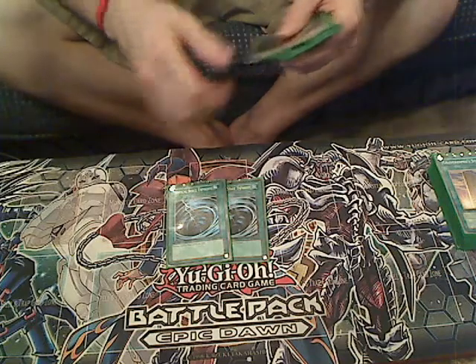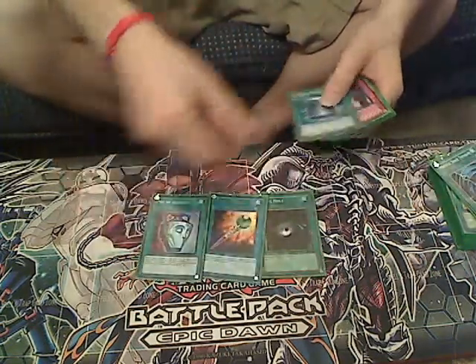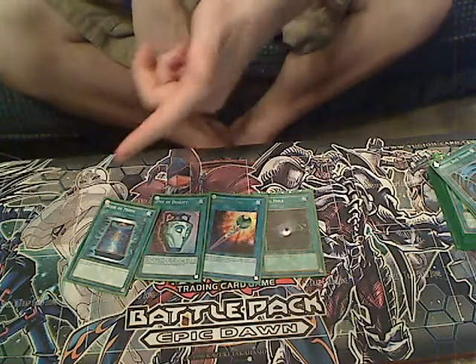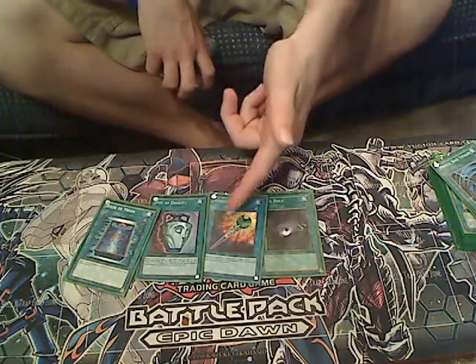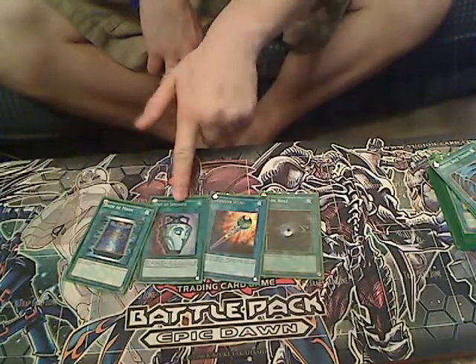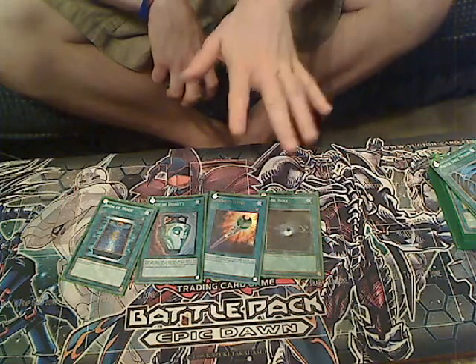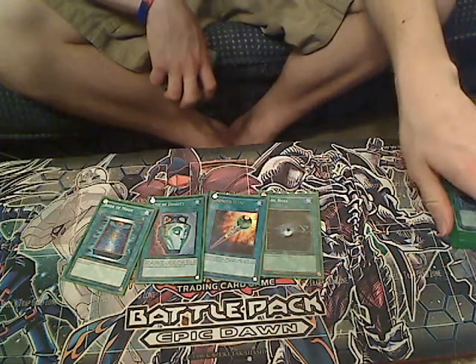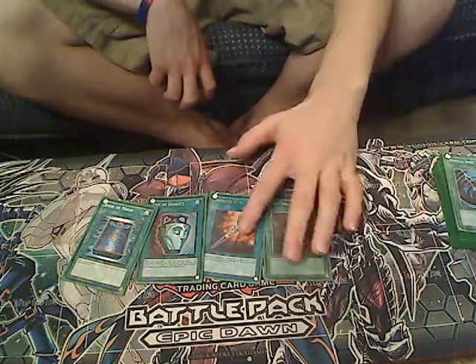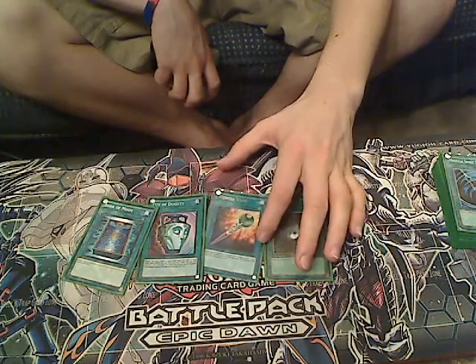Two MSTs — I do not like backrow. Other staple cards: Dark Hole, Book of Moon, Pot of Duality, Wonder Wand, Dark Hole. I only run one Pot of Duality because I do special summon in the deck and prefer to run just one. If I don't get it first turn it's sometimes annoying.